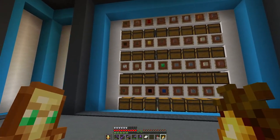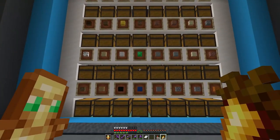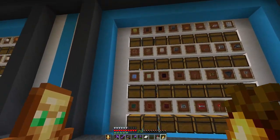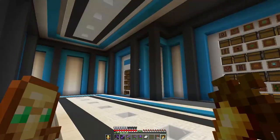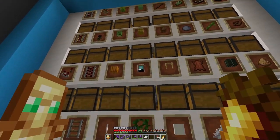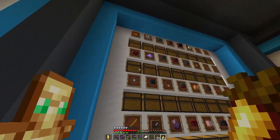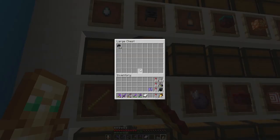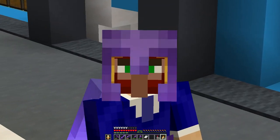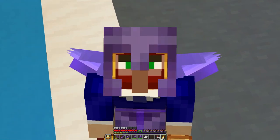What we've gone with is logs on this side, a few valuable resources, then all your stones, some bricks, continuing along with those types of resources, then redstone, and then everything else is just miscellaneous. I've even got a dedicated area for beacons, and also a dedicated area for nether stars and skulls. Obviously those aren't really that valuable because we've got that farm and stuff like that. I am quite happy with it.